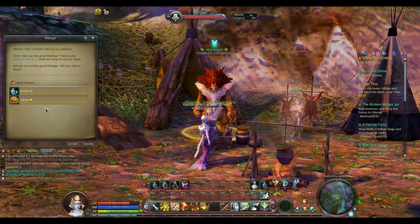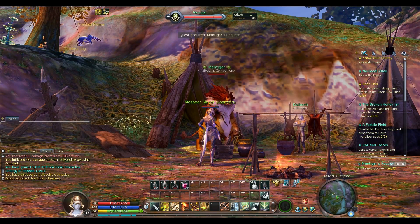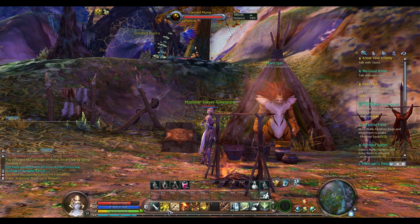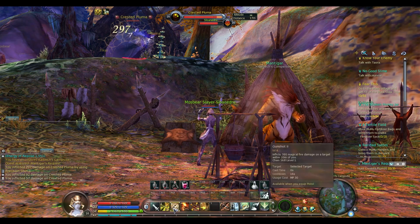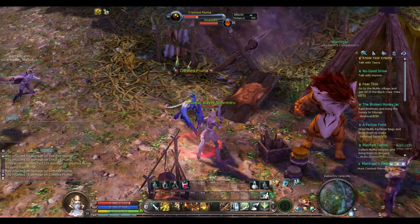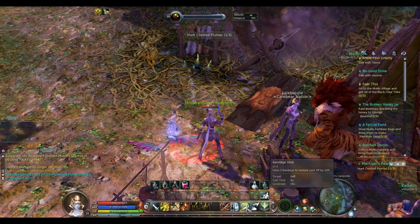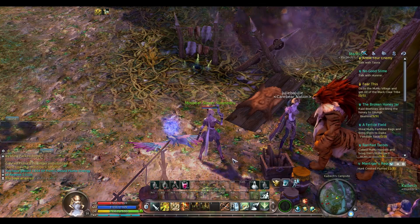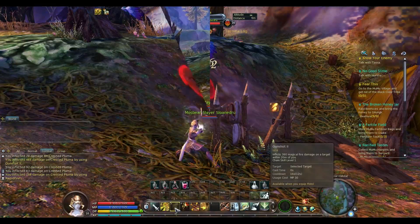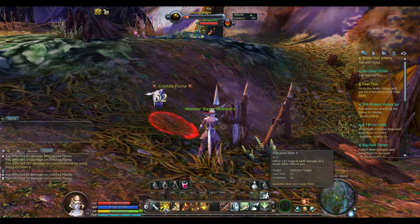I'm going to talk to this guy — I forget what he is, but he looks like a mix between a lion, tiger, and humanoid. And you may have noticed, I'm actually using two guns now. One of the things I did before starting this episode is I went back to Pandemonium, the capital city. I finally got some training because I've been leveling and just haven't bothered to go back. And you can see here that she's now level 16.